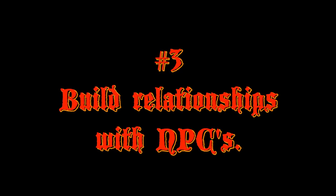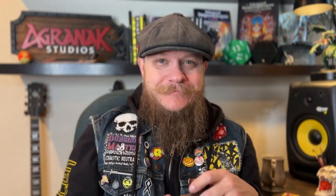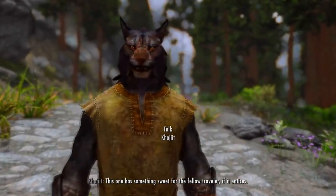Number three: building relationships with NPCs. This could be a love interest, a mother or father figure, a friend or drinking buddy — it could even be the local drug dealer, like in Skyrim if you need some skooma. You want to know the Khajiit down the street that can meet your need. You really want to connect those NPCs with the characters; it's really going to anchor them to the town.